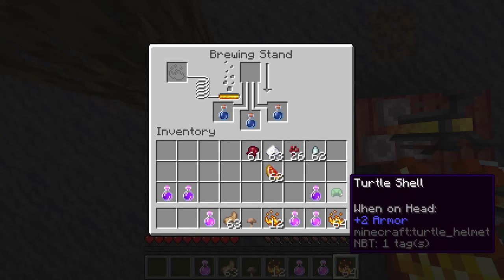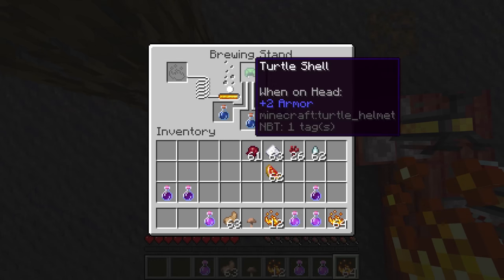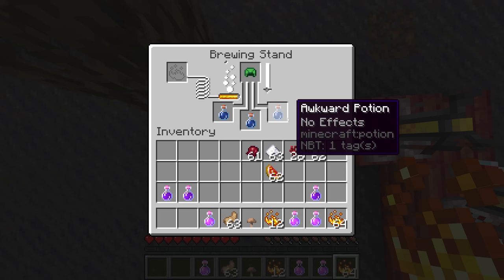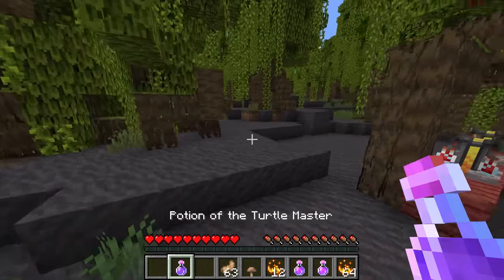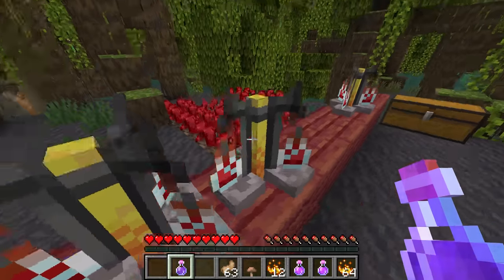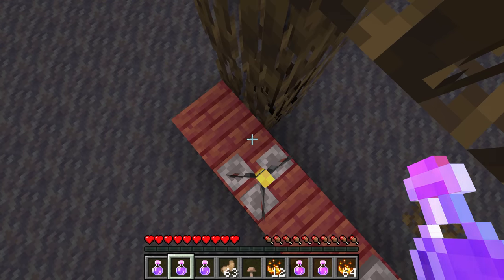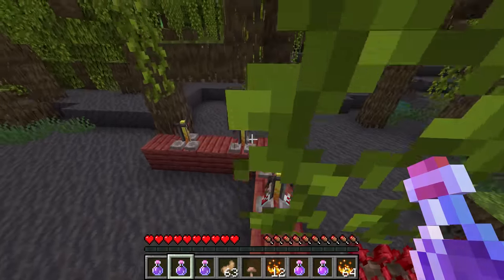For the last negative effect potion it's actually a mixed effect. You take an awkward potion and put in a turtle shell. The turtle shell brews into a potion of the turtle master, giving not one but two effects: Slowness 4 and Resistance 3. Slowness is obviously negative but resistance means you'll take less damage from mobs, so it really depends on what you're using it for.